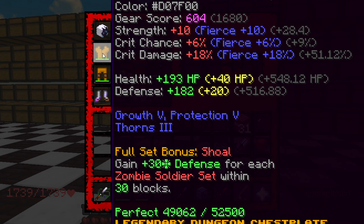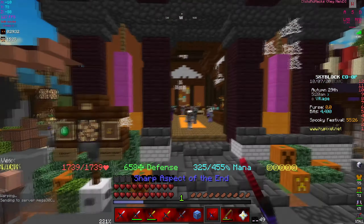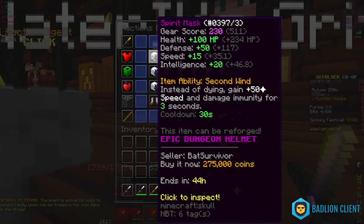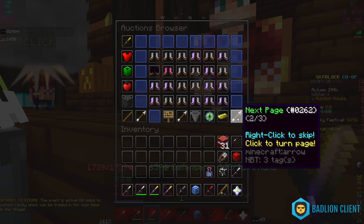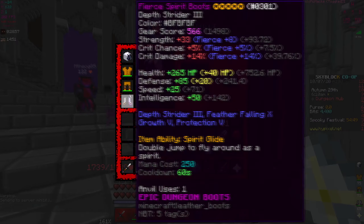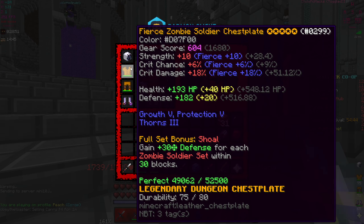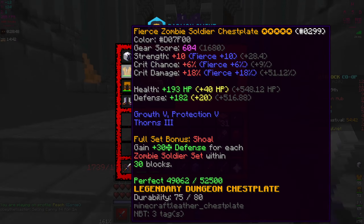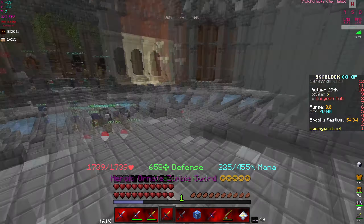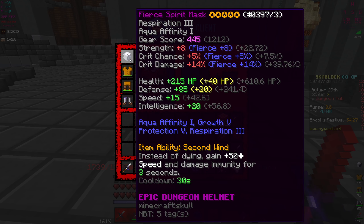I don't think we got the chestplate or leggings yet. Just in case I missed an update, there could be spirit chestplate and leggings, but I doubt it. We've got the spirit mask and the spirit boots, and no chestplate nor leggings so far. Maybe they'll be coming out with the spirit chestplate and leggings, and then possibly release a full set bonus — would be nice, not gonna lie.